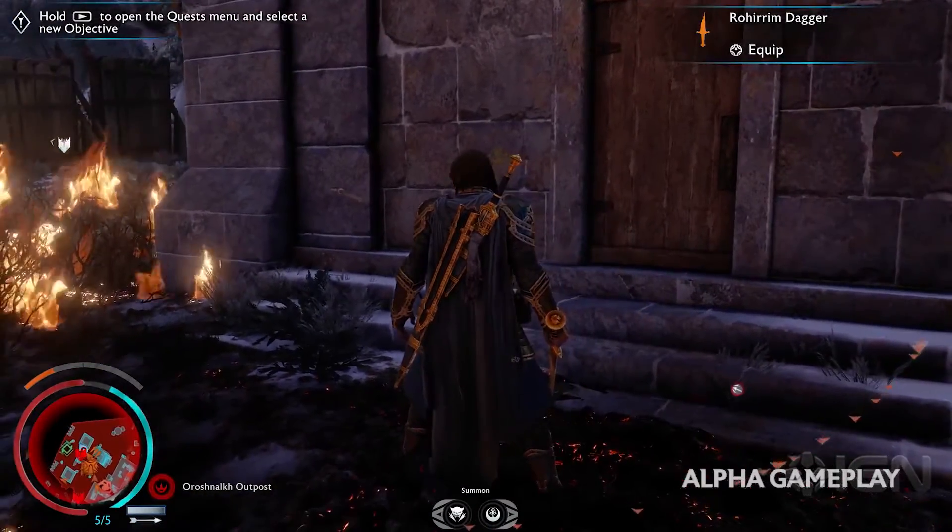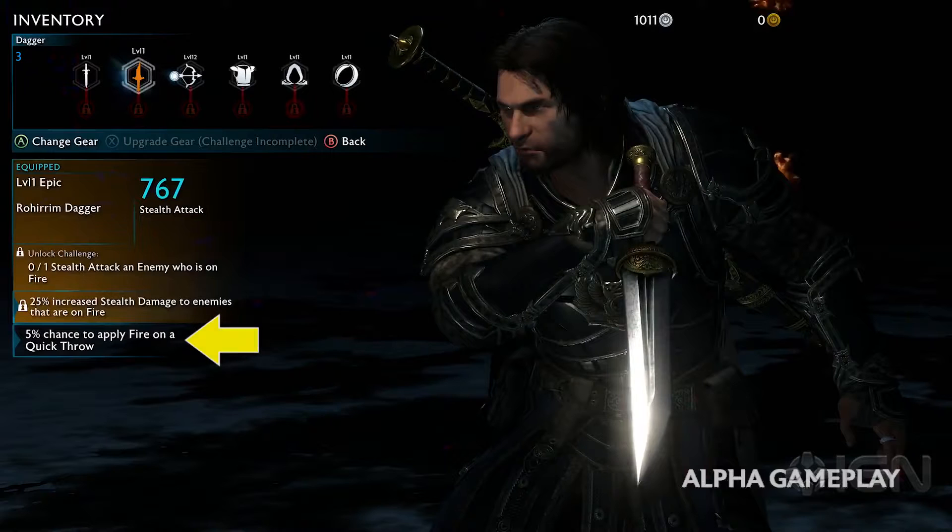After defeating Urmasi and picking up his sweet looking dagger, we're introduced to a number of gear traits. Higher tiers of gear have their own abilities, as well as special challenges to unlock even more powerful abilities on top of that. Note that quick throw is not specifically what you use with the dagger, but actually the throwing knives you chuck mid battle.